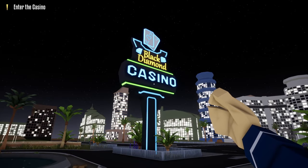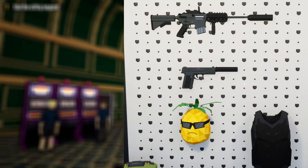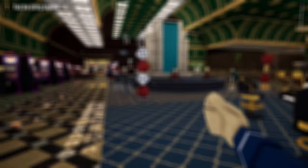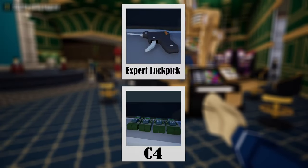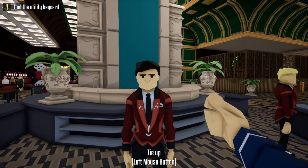Hello everyone and welcome back to One-Armed Robber. In today's video I'm going to show you how to loot the Black Diamond Heist Casino stealthily using C4. We won't be masking up or using any guns throughout this heist. The only tools that you'll need are a lockpick, C4, and any type of drill. Also, the skilled guard dodger will come in handy. So without further ado, let's get this one started.